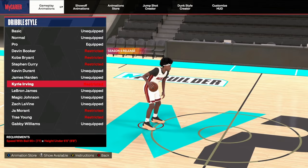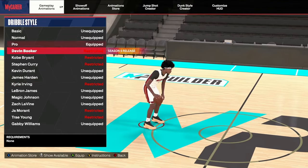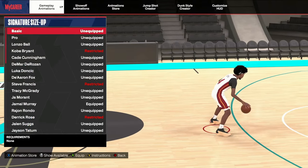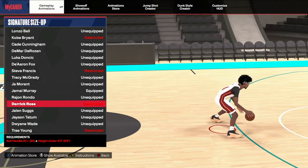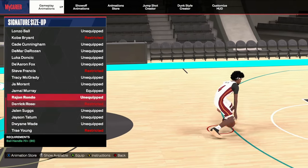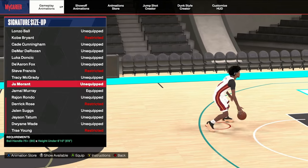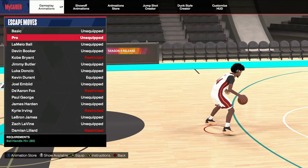Next is the size up. The best six size-ups for guards are Steve Francis and Derrick Rose — if I'm a guard I use Derrick Rose. For my swing builds, I'm using either Jamal Murray or Ja Morant. Tracy McGrady is solid, D'Aaron Fox is solid, but I'd probably say Ja Morant is actually the best.